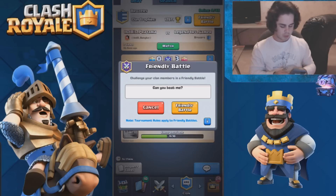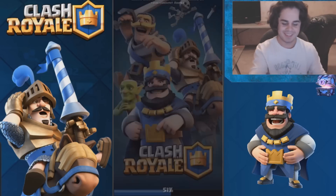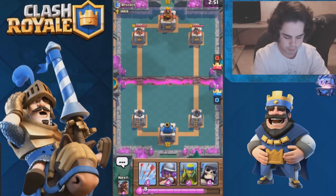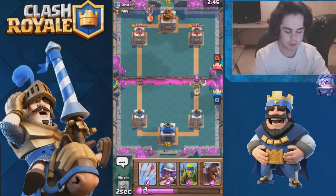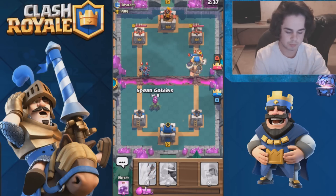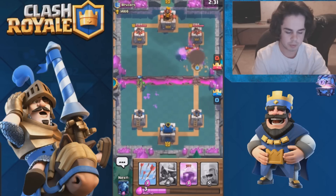Now I'm gonna go ahead and request to play him. I better win. I don't know what his deck looks like but we're pretty even in trophies. I'm gonna try the giant skeleton push with the hog rider — I learned it from that Orange Juice guy. Watch — see how he's moving faster now. He is gonna take that out but I'll blow up his stuff.